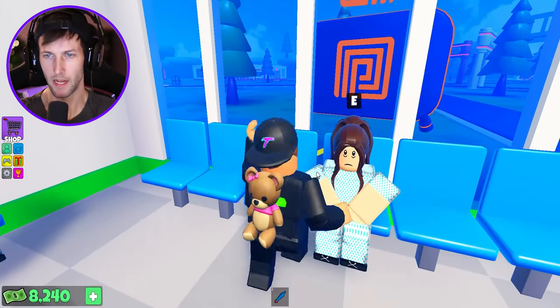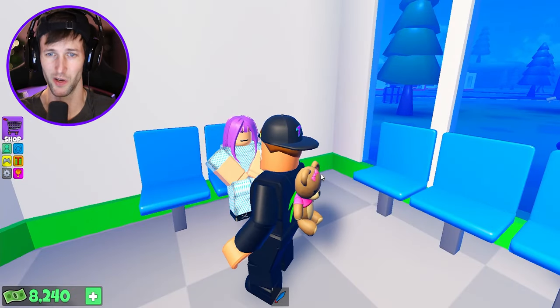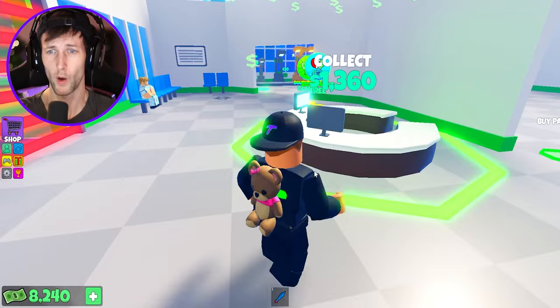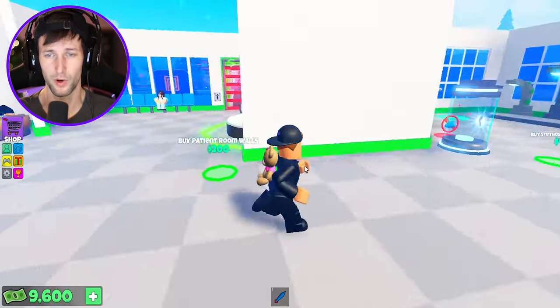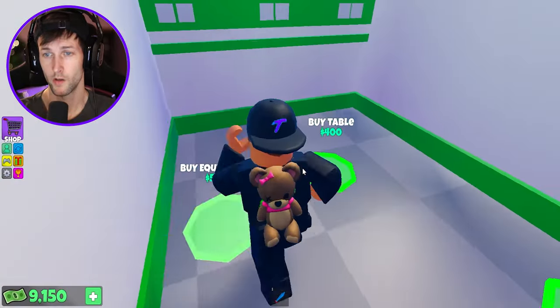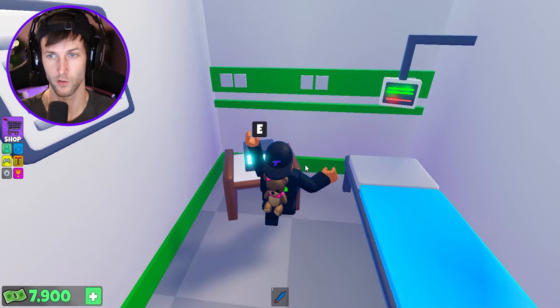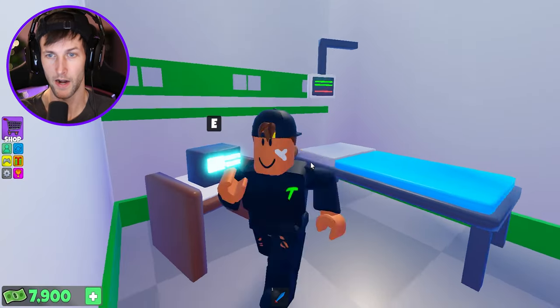We got another waiting area here with some more patients. Hello — yeah, you're very sick as well. So are you. I don't want to get too close so I don't catch anything. That's the problem — I don't want to have a mask on. We got patient walls, some more walls, the table — we're just gonna build all this. We got a nice little bed for the patients as well. This looks like the monitor here.